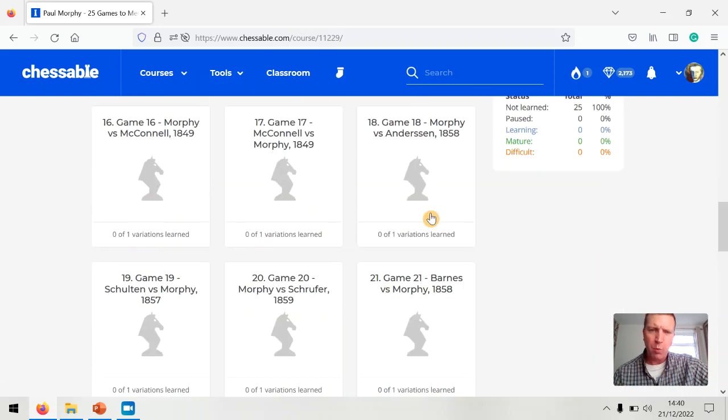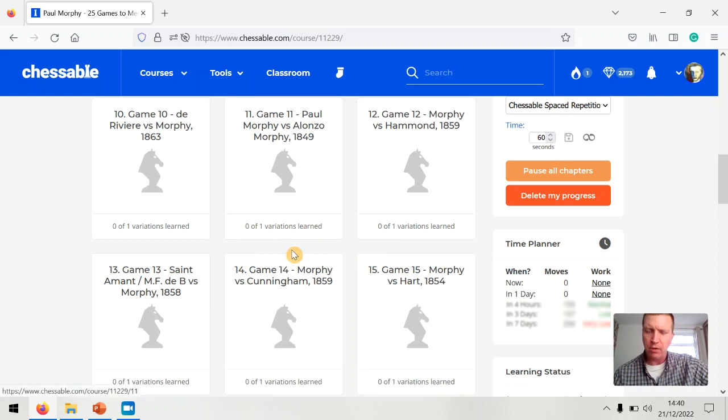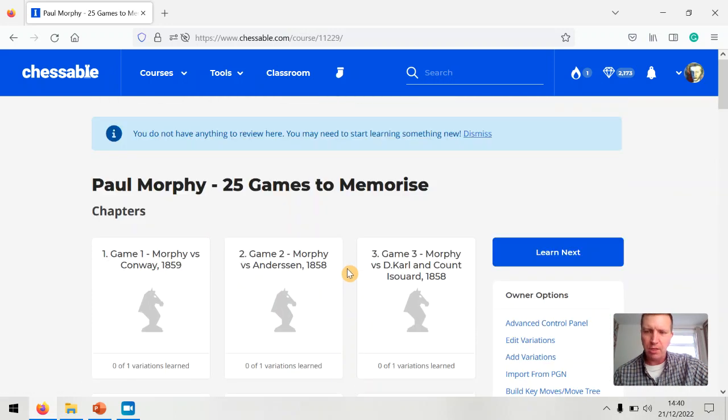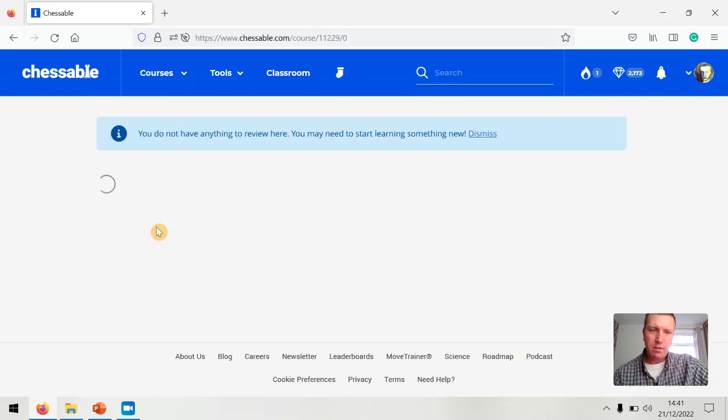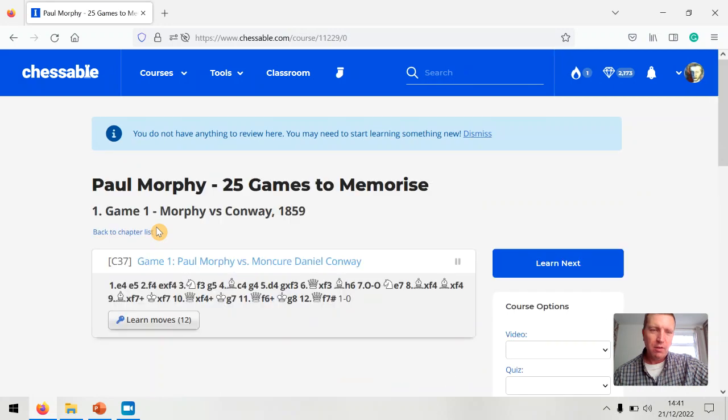I've wiped my progress in this course so I could show you how it works. Let's click on the first one and show how it works. You get the fun prospect of reading my rambling — this one's only 12 moves, the shortest one, so let's click on this.